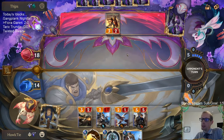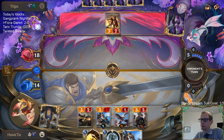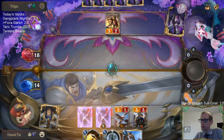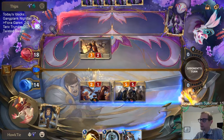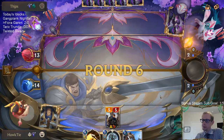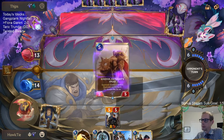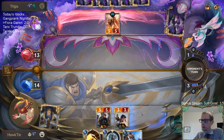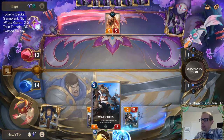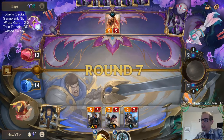I could have simply just gone with my Bright Steel Protector fighting the Diana and not worried about it surviving instead of playing Fiora. All right, one strike for Garen. We are going to be relying on this Garen pretty heavily. We're going to have eight mana next turn, so I can challenge the Robin and if they Pale Cascade to try to kill my Garen... we got Back to Back.